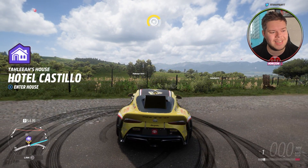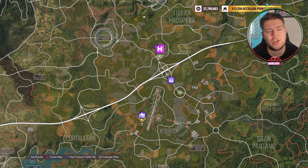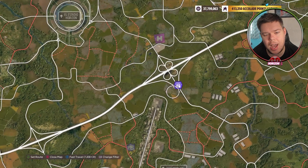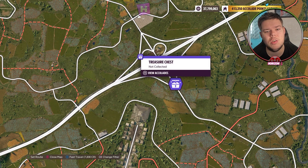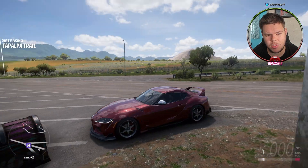Once you've completed your donut or ultimate burnout, you need to proceed to the Horizon Street Scene Festival and head south. At this little junction near the Estadio, you will see your treasure chest. Let me show you where it is.